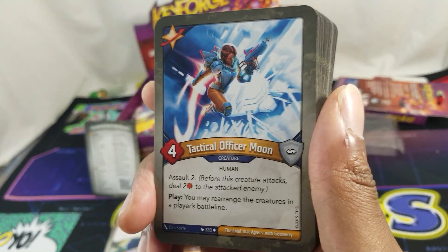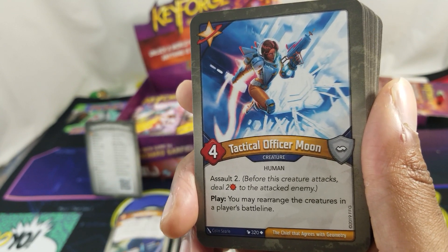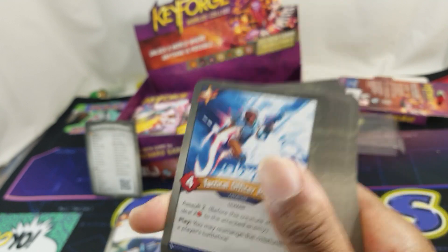Tactical Officer Moon Assault, two power: before this creature attacks, deal two damage to the attacking enemy. Play: you may rearrange the creatures in a player's battle line.